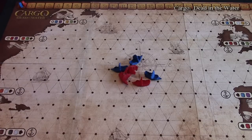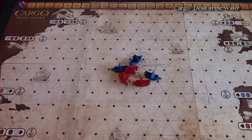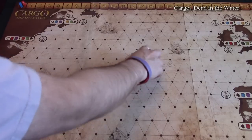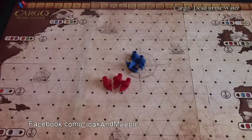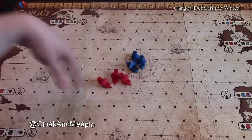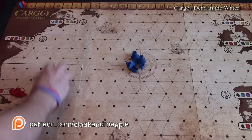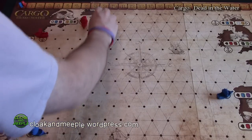In Cargo: Dead in the Water, you manage a fleet of ships trying to get goods from one side of the ocean to the other and vice versa. In a two-player game, each player gets three ships. If you play with three, four, or five players, you only get two ships each — otherwise it just gets really crowded. You'll take your ships and place them on the different ports, and they can go anywhere. Ships can share ports.